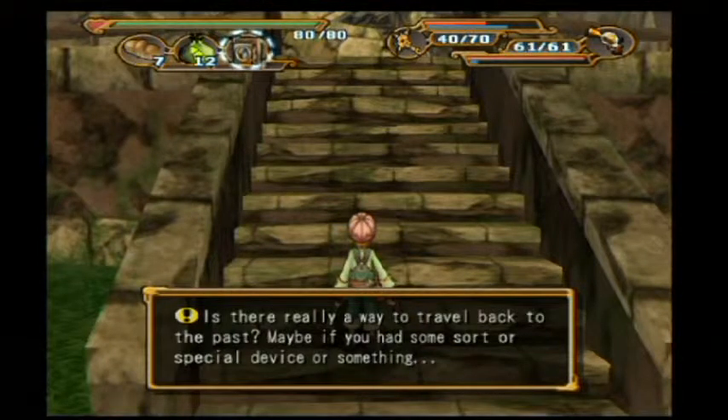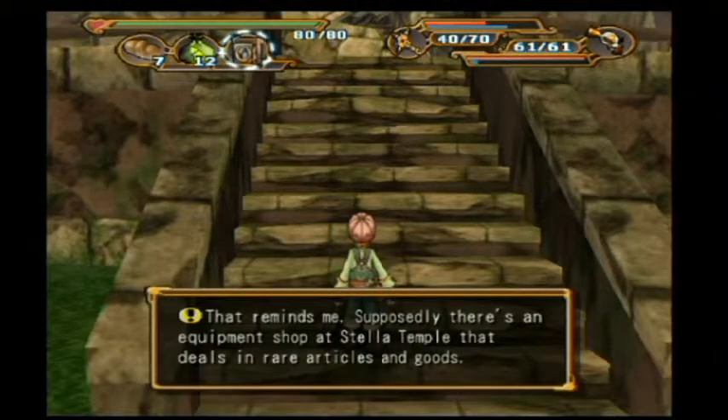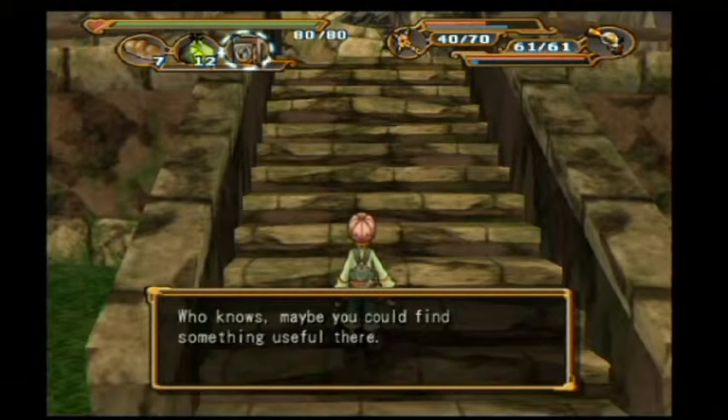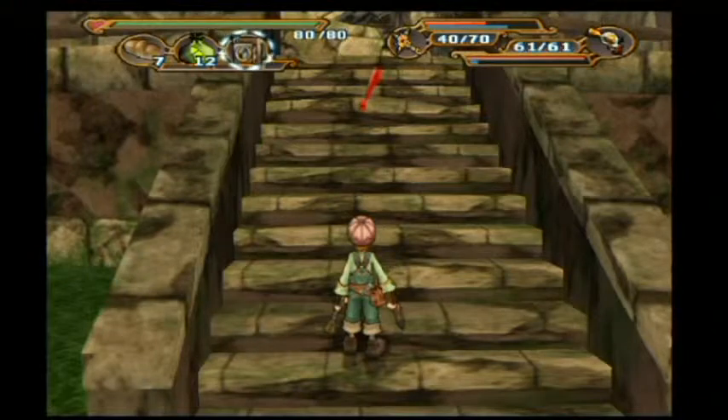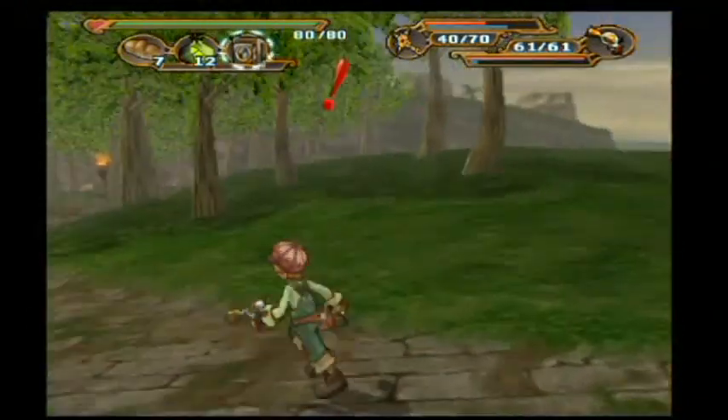Is there really a way to travel back to the past? Well, Monica did it. Couldn't we use her? Maybe if we had some sort of special device or something. Supposedly there's an equipment shop in Steli Temple — rare articles and goods. So we need to create this equipment shop.